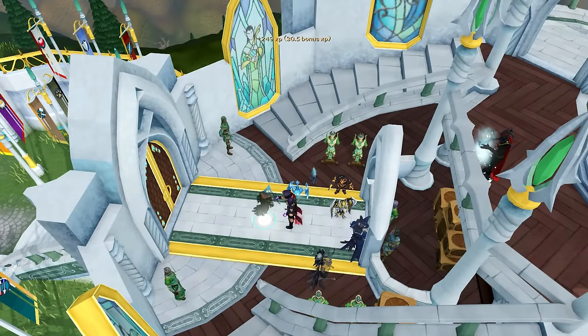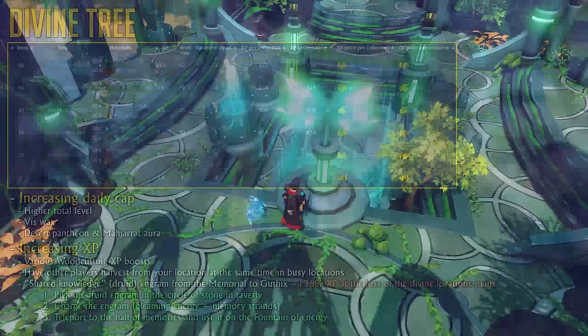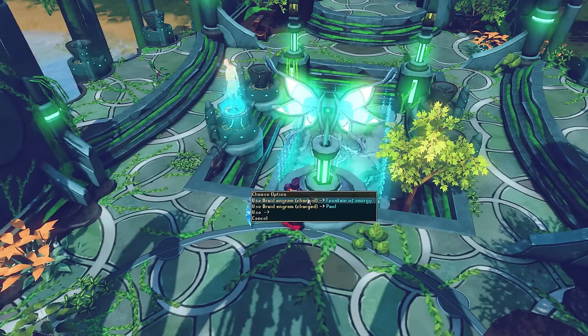Another good way of getting a lot of Woodcutting experience in a short period of time is creating divine trees using the Divination skill. The best divine tree you can make is the yew tree, giving the best experience for your resource cap. That cap can be increased using viswax, having a higher total level, and using auras like Mahjarrat or the Desert Pantheon aura. You can gain more experience from divine locations by having other players harvest from your location at the same time, in busy locations like the Grand Exchange or World 84 Combat Academy. The Shared Knowledge engram from the Memorial to Guthix gives you 125% more experience at the loss of getting items from divine locations.